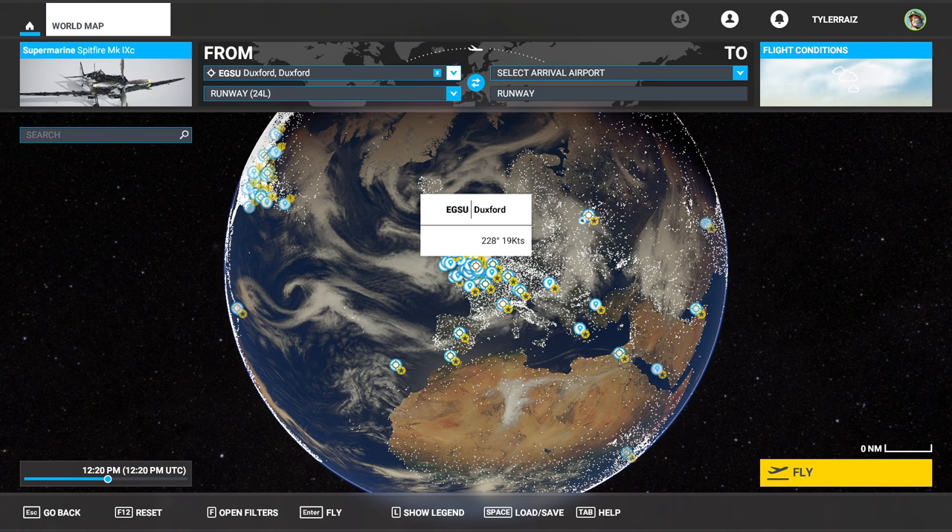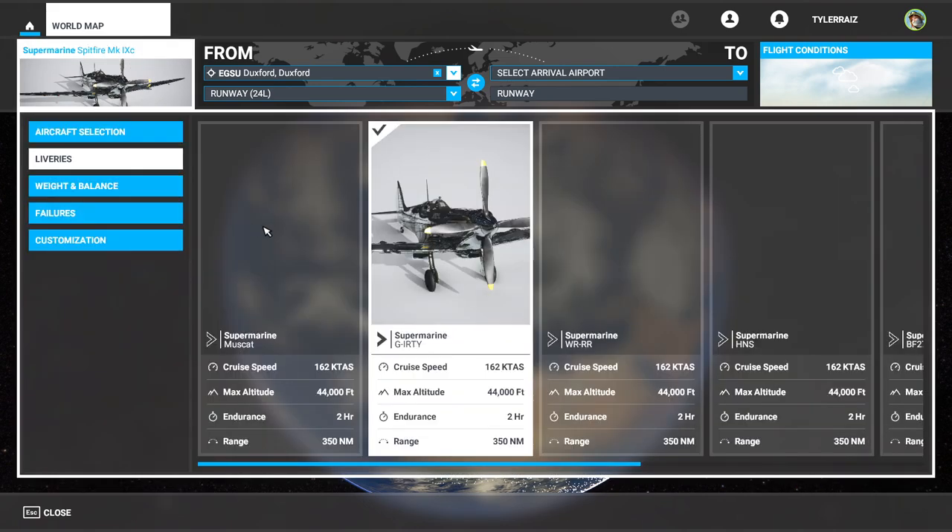It costs $28, or $35 Australian, so it depends on the exchange rate for you. I was interested in it because of course I like Spitfires. Who doesn't like Spitfires?